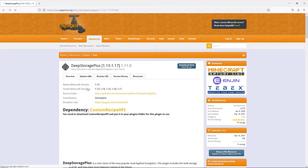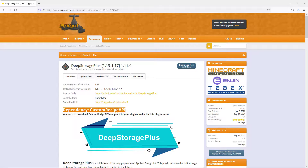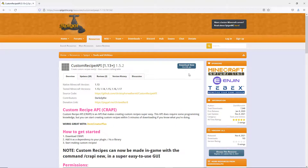To start off, you're going to want to download it from the Deep Storage Plus plugin page. You're going to need this dependency, Custom Recipe API, from this link here. Download that as well. You're going to want to put both of those plugins into your plugin folder on your server, restart your server, and you're all good to go.